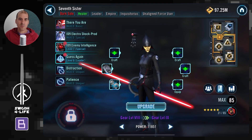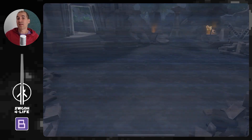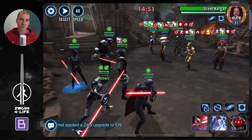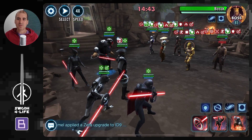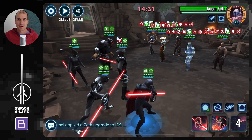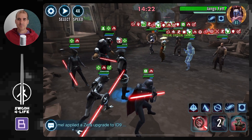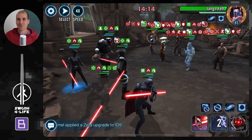Then Second Sister has a special ability to stun either Bossk or Greef, and Seventh Sister can ability block. You want to use those ability blocks and stuns to keep Bossk and Greef under control — Bossk can cleanse himself while Greef can cleanse everybody. As long as those two are controlled, it's quite doable, though you may need a couple of attempts. Make sure to get Purge on Greef and Bossk to start landing those debuffs. I ability block Greef, push back his turn meter, then turn attention to Bossk.